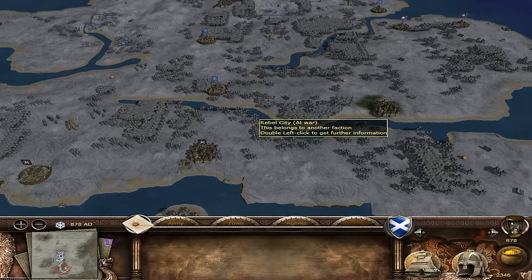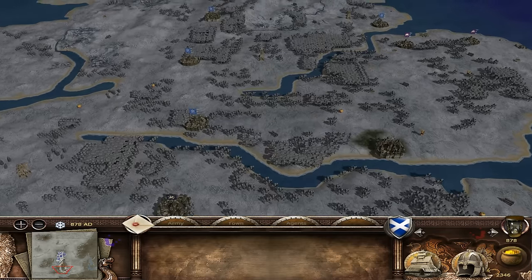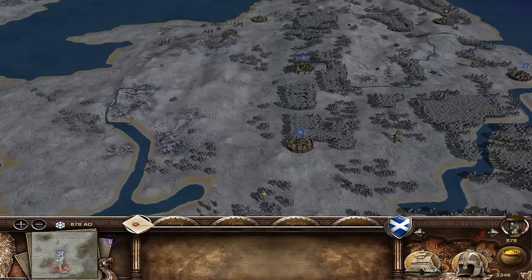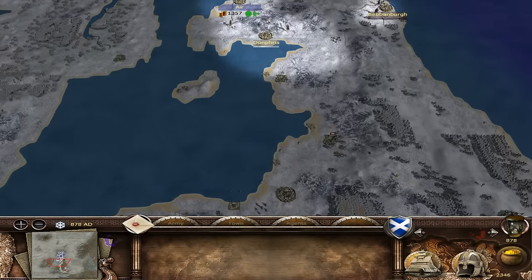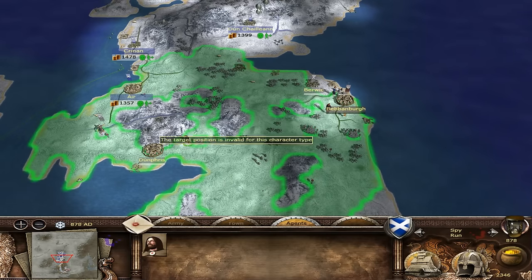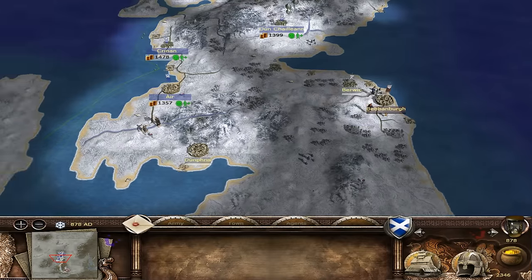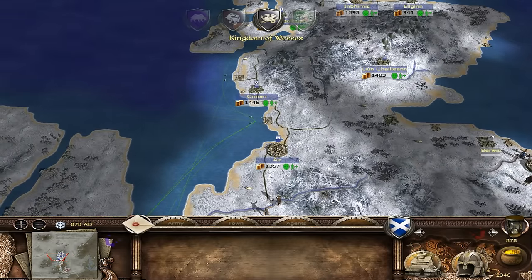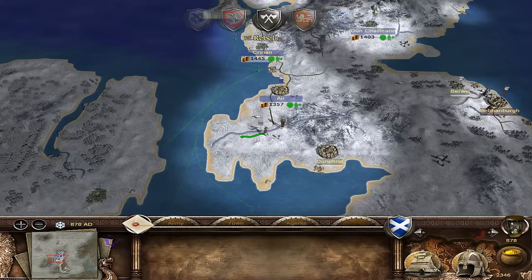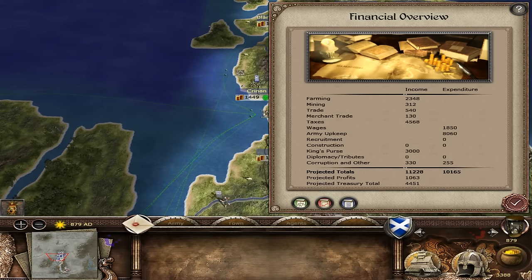There's Wessex - look at that, a massive city. That's London right there. We've got trade with Mercia, trade with East Anglia, and we're allied with Wales with trade too. We'll leave our spy here to keep an eye on things - that's very important. Let's end the turn and let that bank build up a little bit.